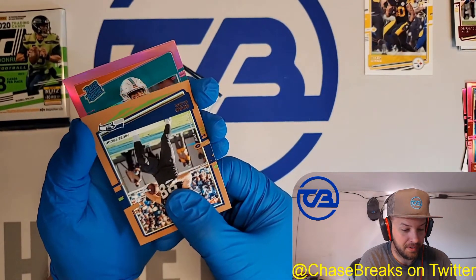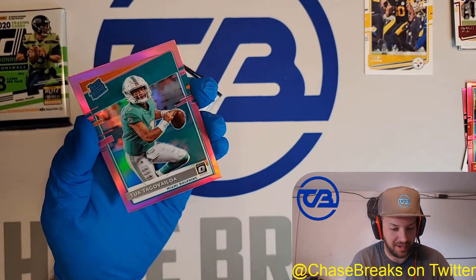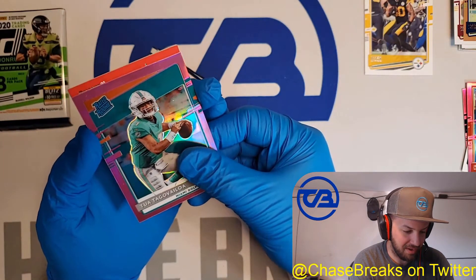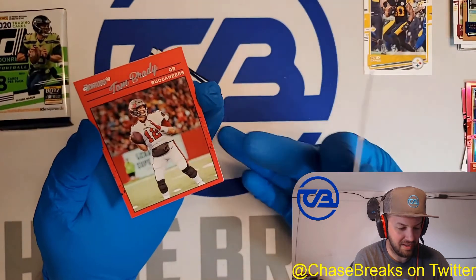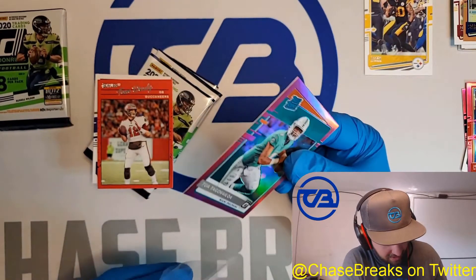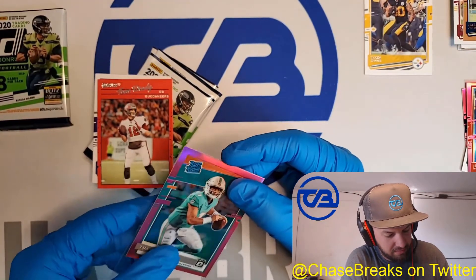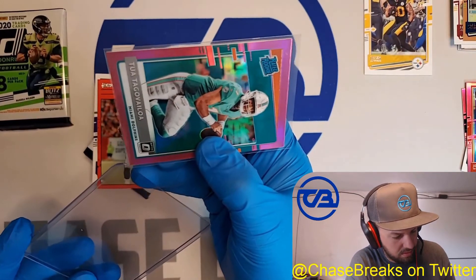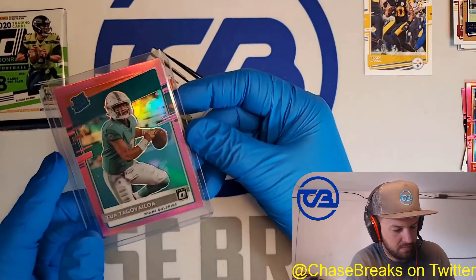Oh my God. Oh my God. I don't think I've seen one of those in our breaks. Wow. I'm really excited about that one. I did not think I was going to pull that one — holy crap! Then we've got a Tom Brady Donruss 90 insert. Nice. This is a really good pack. I'm excited — I got some cards I really wanted. I really was hoping to get a pink Tua or a pink Burrow, and I got the Tua. I'm stoked! That is awesome!